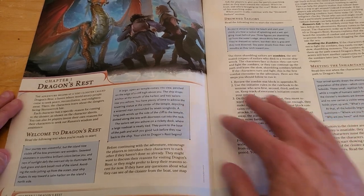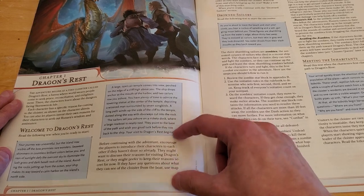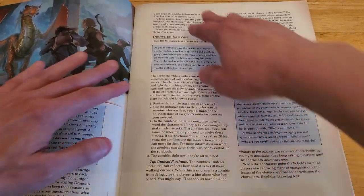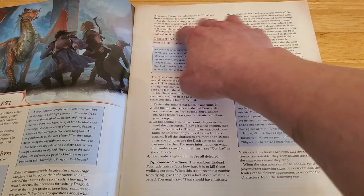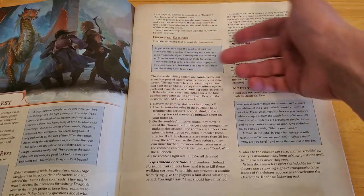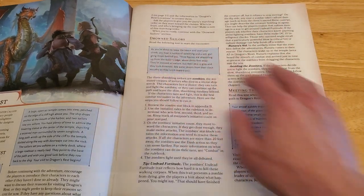After that introduction, you give your characters a chance to introduce each other to one another. Then you ask the players for their marching order and that kind of thing. When you're done with all the introductions, you move on to the next section.